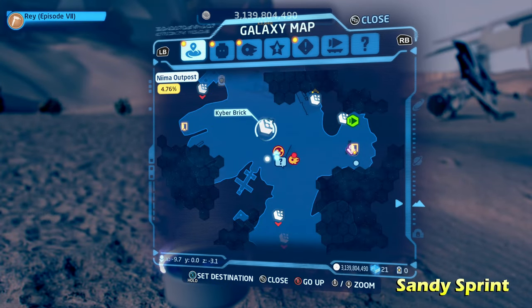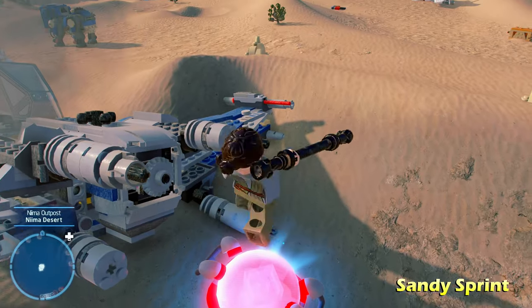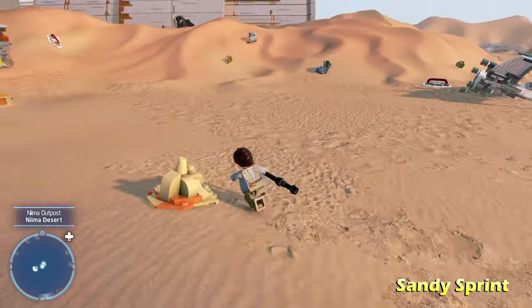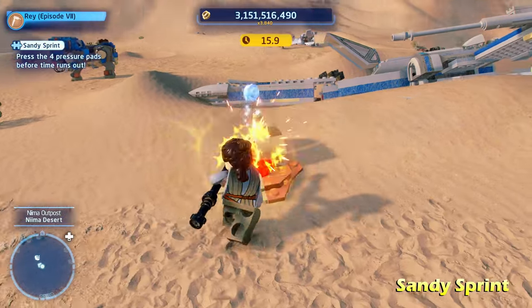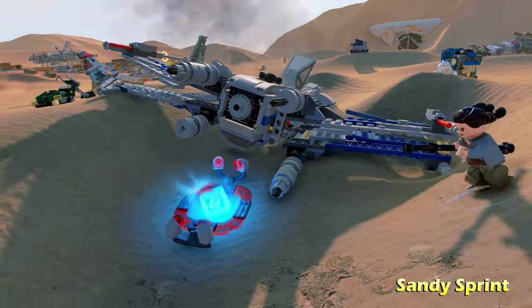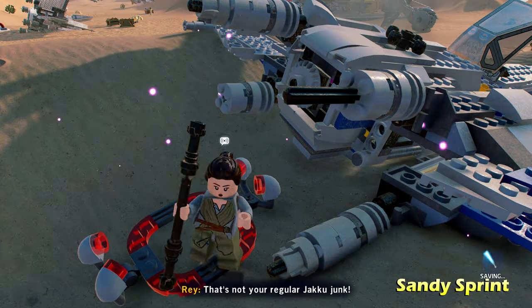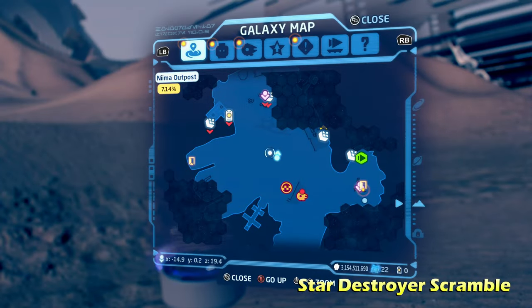Third, we're going to do Sandy Sprint. In the middle of the desert there's going to be this X-Wing with a red force field with a kyber brick in it. To open that force field, we're going to find four pads which you need to stand on within a certain time frame — they're always behind a rock LEGO object. Stand on all those in the time frame and you can get the kyber brick for Sandy Sprint.